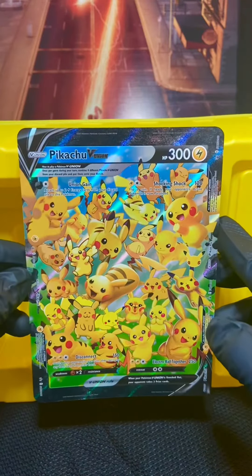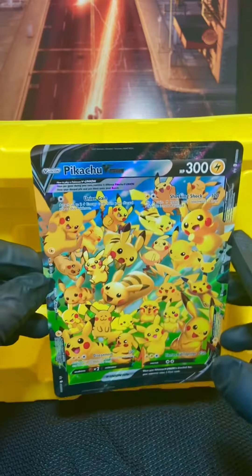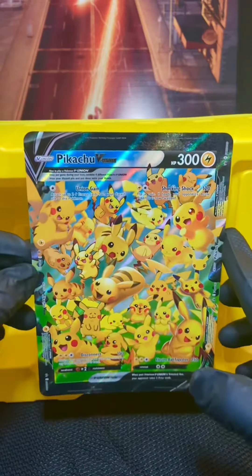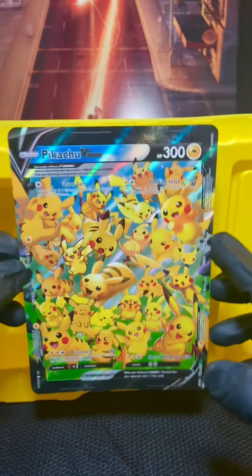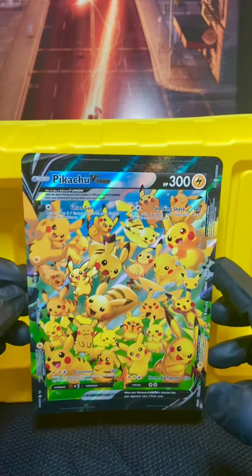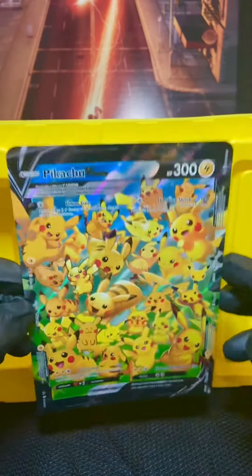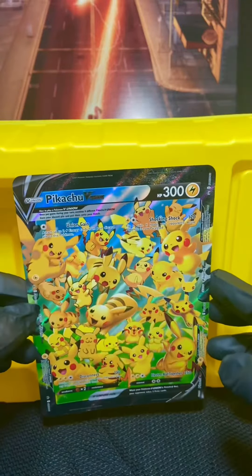And then the giant Pikachu V-Union card, which is literally half of the box maybe. But this is actually a really cool card and I'm a big fan. Just what sleeve do you get for this? How do I take care of it? I'm just going to have to leave it in the box and then put the cover back on it.